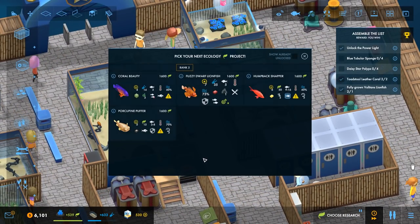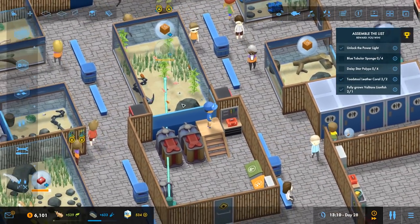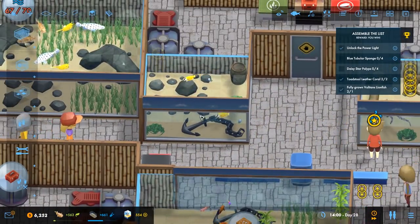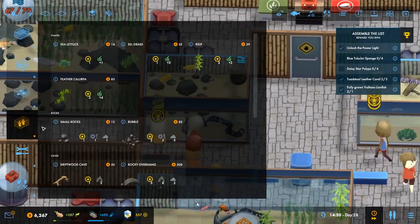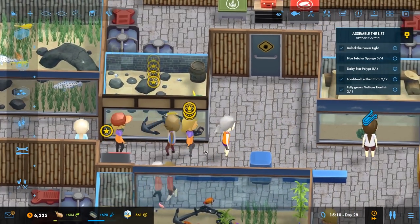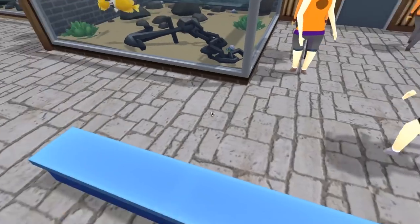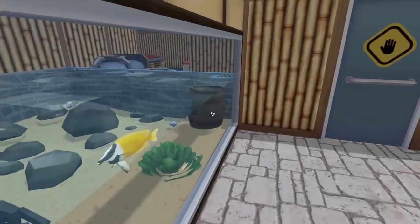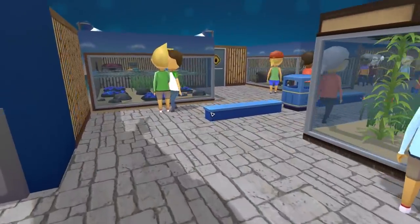There's our tubular sponge. I'm going to go for the porcupine puffer. For some of these tanks, tropical doesn't really set it off nicely — I think the better one is the harbourside paint. See, I like the harbourside paint much more, especially when you've got things like the anchors in there. That's a bit better.